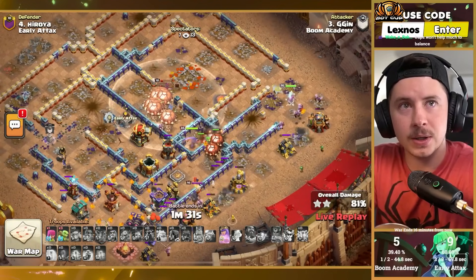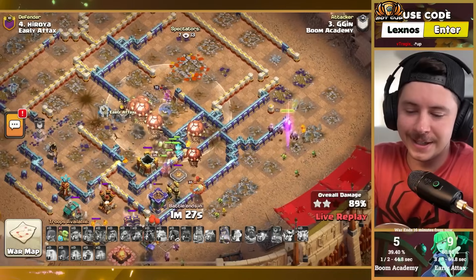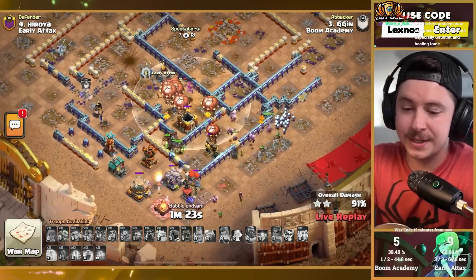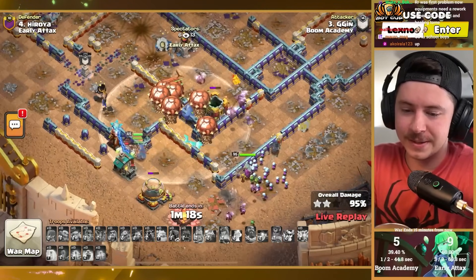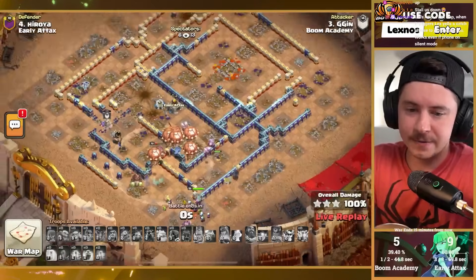Warden ability pops to get through the giga bomb and giga poison combo wombo, but a tornado trap slows things down. I need to go back to English class — I was trying to say slow us down but also stall us at the same time. Anyway, this is a three star all day long. Nice attack for GG in — Boom Academy get another triple.